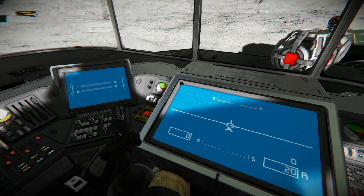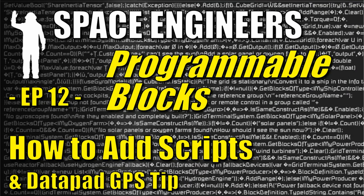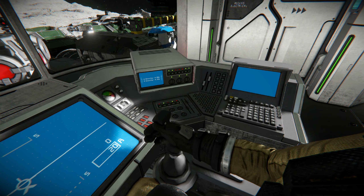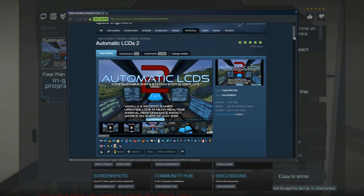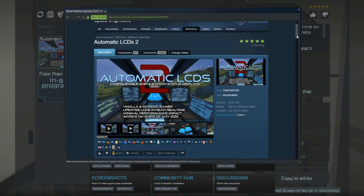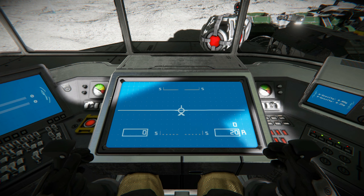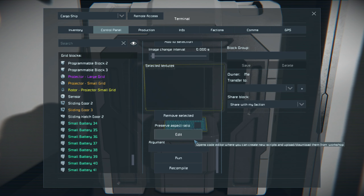With that upgrade done, there was one last and biggest upgrade of all — I wanted to get some useful information on my control station's display panels. In a previous episode I made a video about using programmable blocks and loading scripts, and used an incredibly handy script package called Automated LCDs. This script package provides a wealth of usable information you can display on LCD panels, including the little control station screens. I already have the script loaded into a programmable block on the mothership.